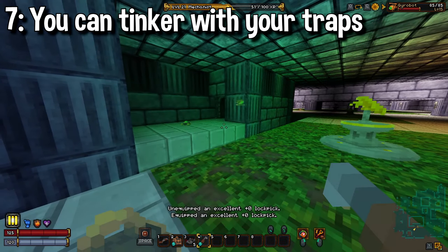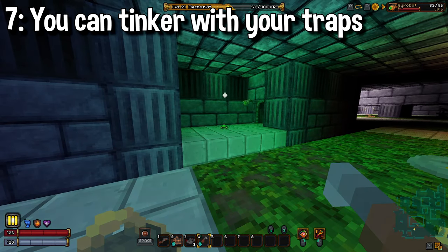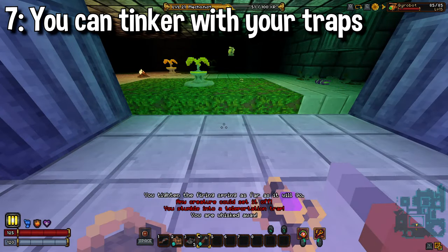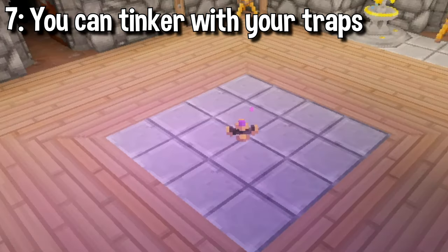You can use lockpicks for so much more than just unlocking doors and chests. You can even tinker your own traps and make them more sensitive or change their effect entirely. For example, teleportation traps can be turned into receivers, allowing you to choose where enemies and allies alike may go.